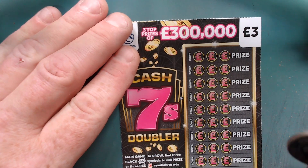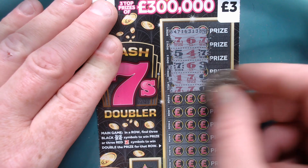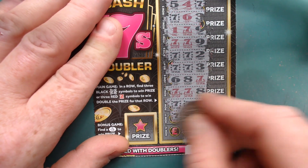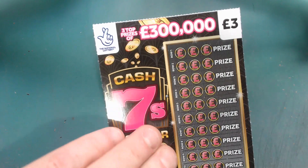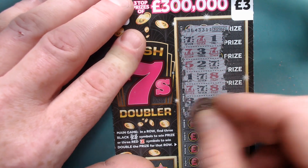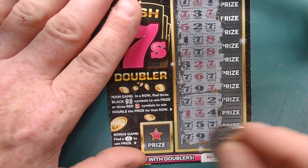We're halfway. Oh I thought it was there then — it's teasing me this one is. Yeah — three black sevens! Five... three quid. It's a three pound win, I'll take it though, thank you. It's not like the five pound where you're going to win five.